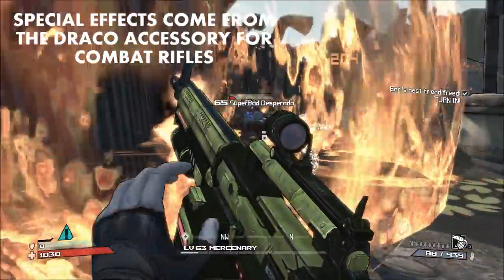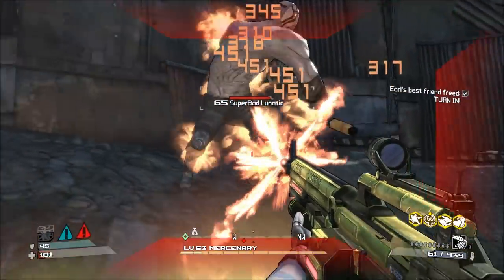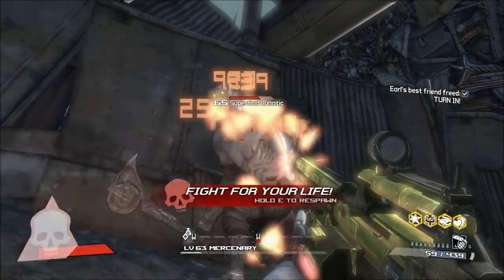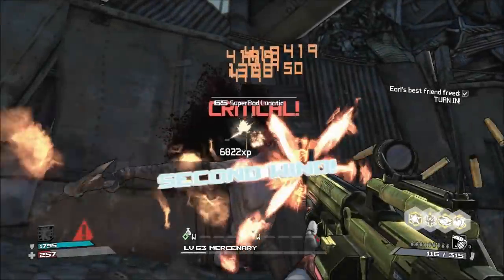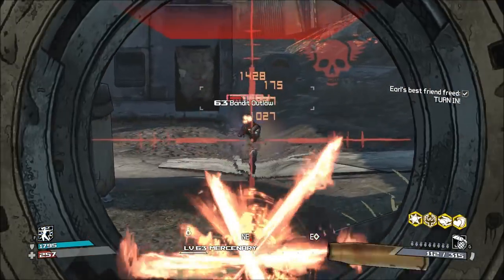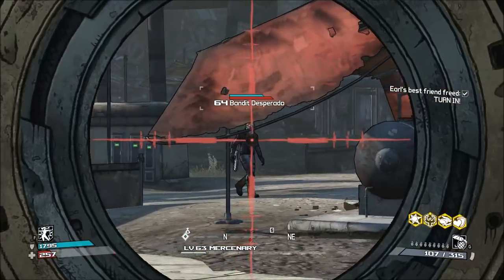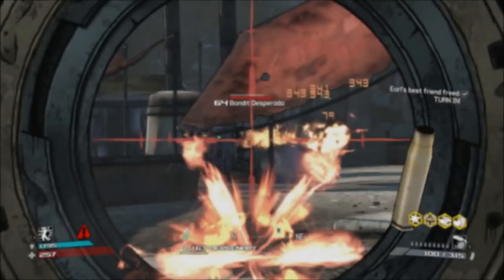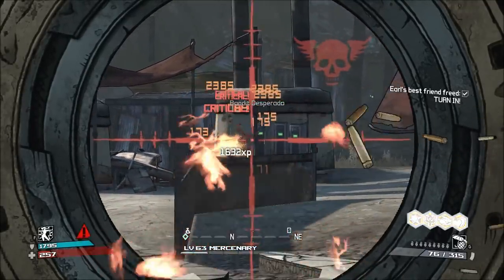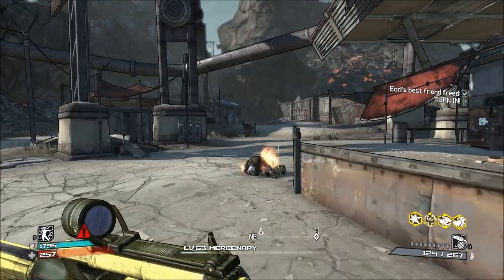It's possible that you may have actually used this weapon without even realizing it. There are a couple ways to tell that you have a Draco: it will always be made by S&S Munitions and only come in fire element with a x2 elemental multiplier or higher. The better solution is to look at the weapon accessory — the Draco accessory appears more cylindrical than the standard fire accessory, located under the weapon barrel where you might put an M79 grenade launcher. Keep an eye out for these — they are really nice fire combat rifles.